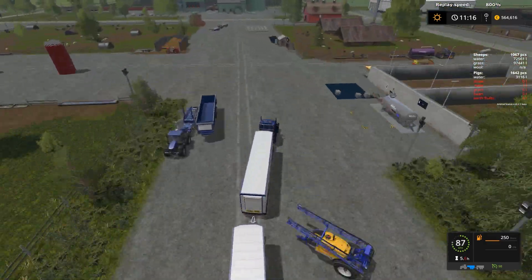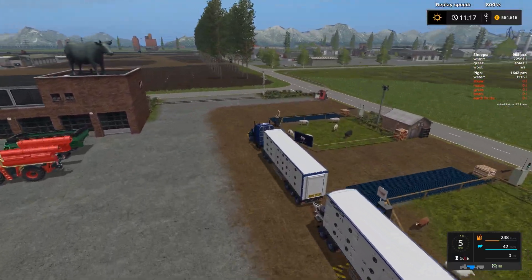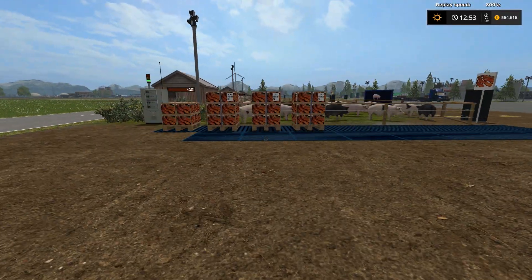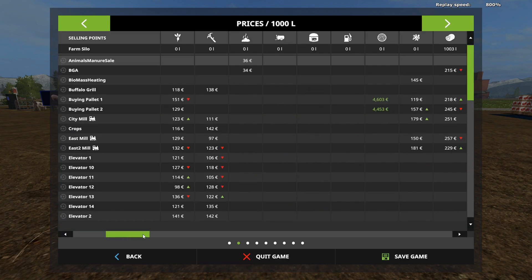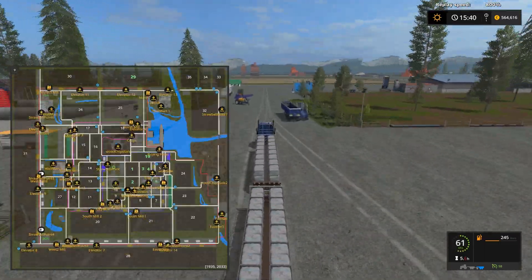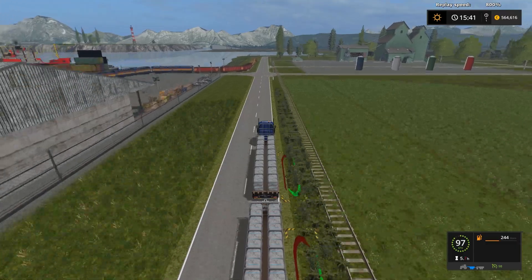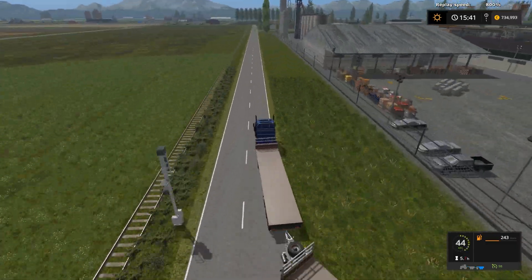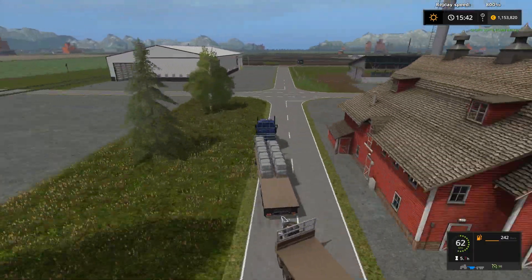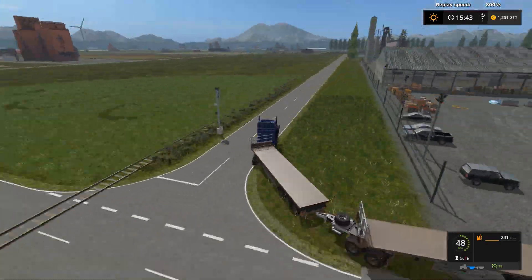At least the butcher is very close to the animal place, so it's easy to deliver them — on some maps they're very far apart. Through the magic of editing I skipped the part where I delivered all the sheep and all the pigs to the butcher. Now, before I stop time, I got a good price for wool, so first I'm selling the wool.